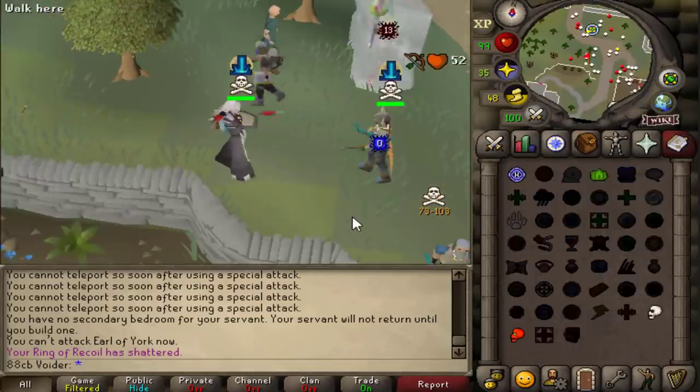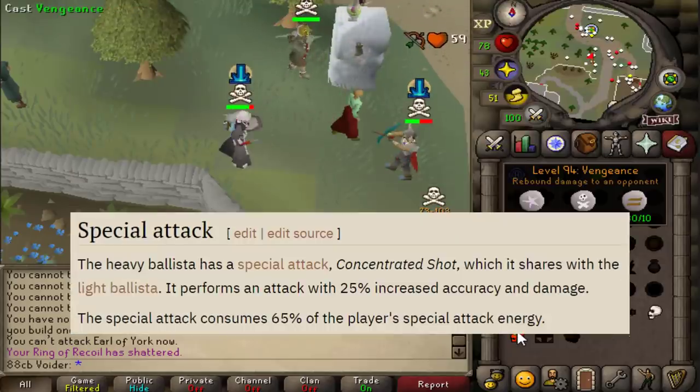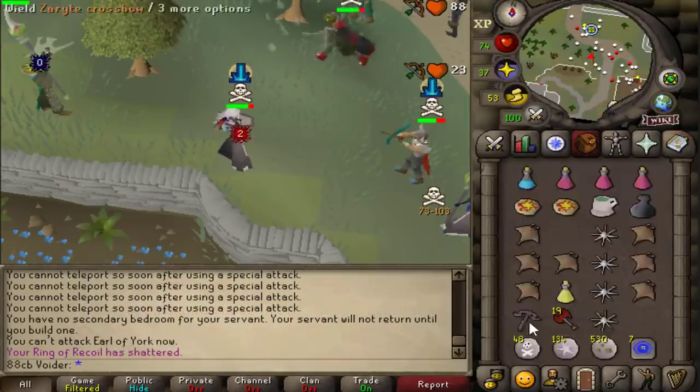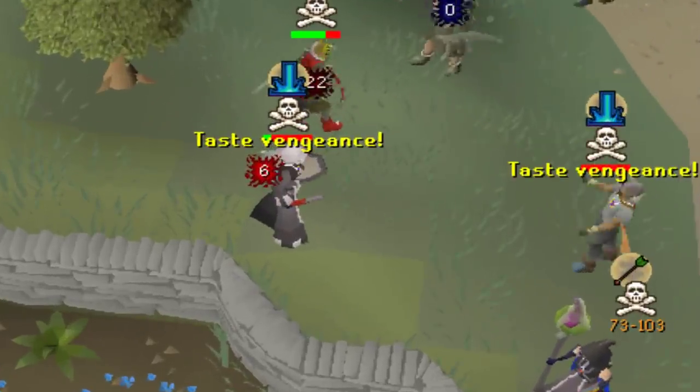You could ask what's the point in using a 500 mil crossbow when there's a 500k ballista? Well, the ballista spec gives you 25% accuracy. This crossbow is double accuracy. It's pretty good.